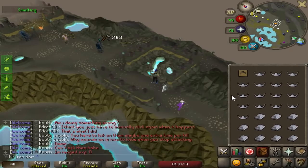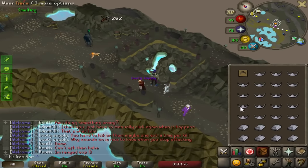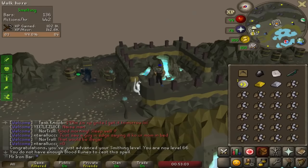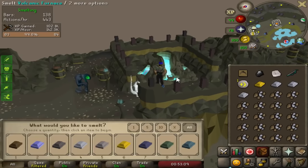Tiara making is actually super AFK because you can just convert the ore into bars and then stay at the furnace and make the tiaras as well. This is going to be such a unique experience because I have never made a regen bracelet and actually felt really excited for it.